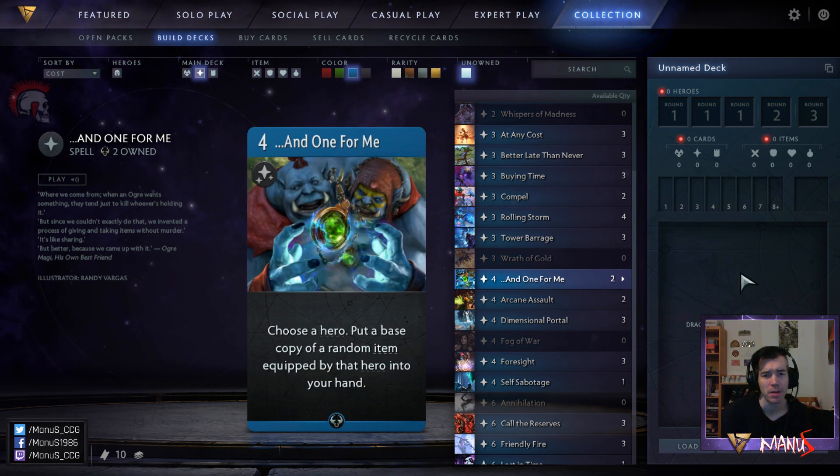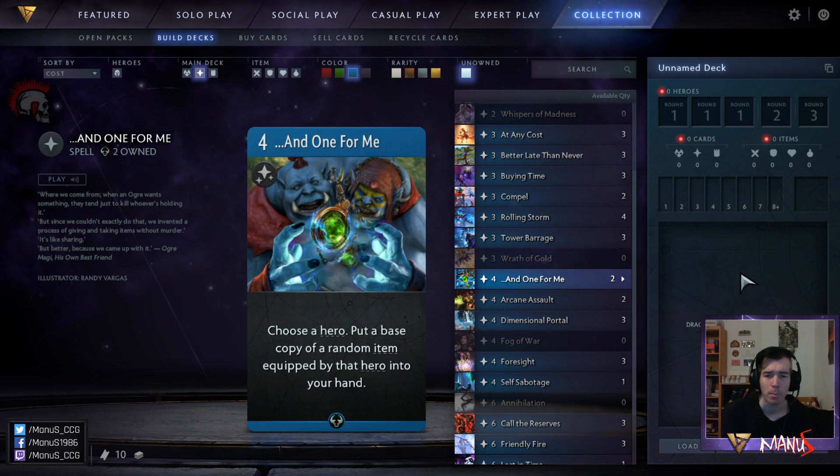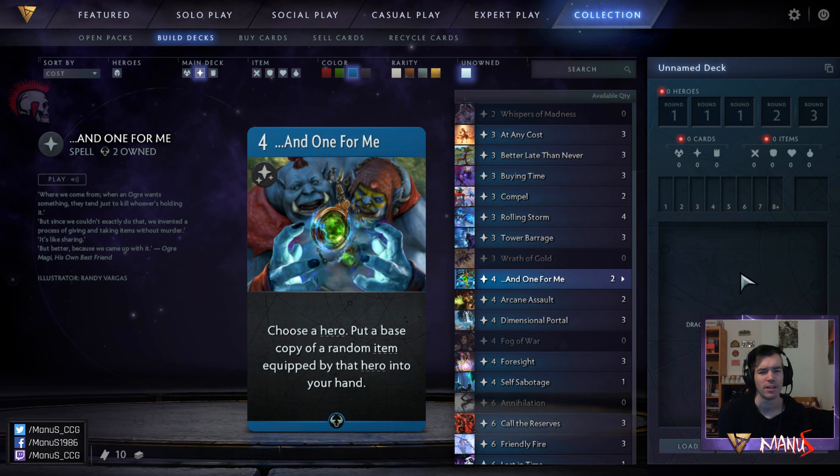Next we have And One For Me. In limited this is a bit clunky and situational, so I usually don't play it. It can be randomly powerful and could be fine as a filler in slower decks. In constructed this is a bit more playable because items are higher power and more finely selected — you can very easily steal a Blink Dagger with this, for example, sometimes even a Horn of the Alpha or Claymore. In constructed you can sometimes see this in small numbers as a one or two-of in some blue controlling decks.